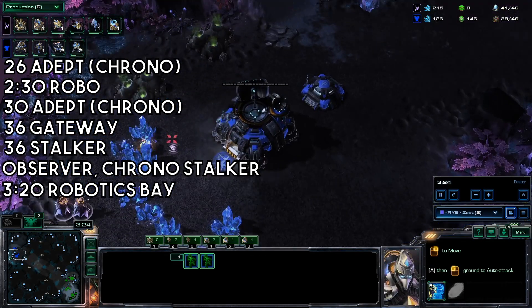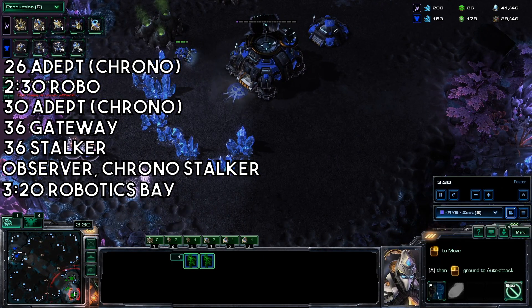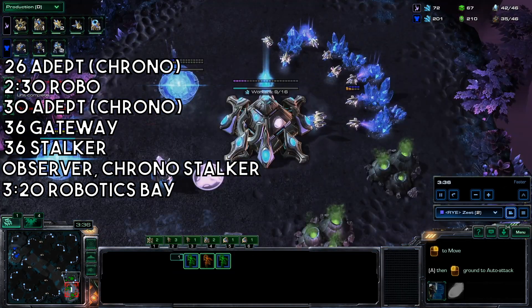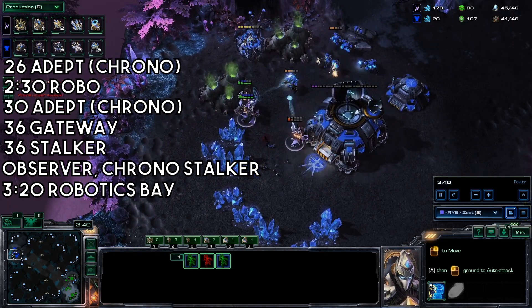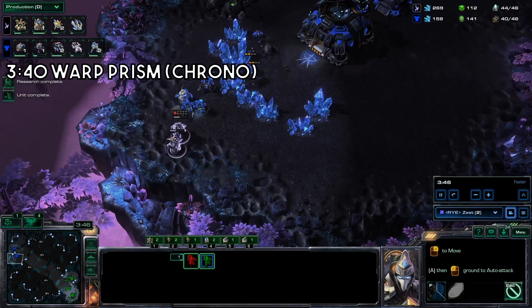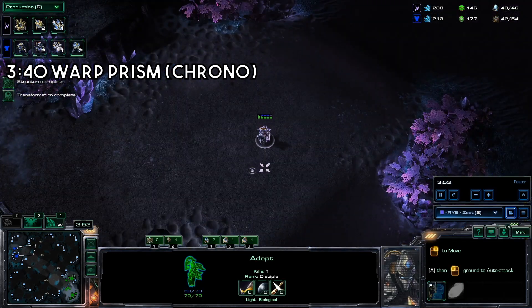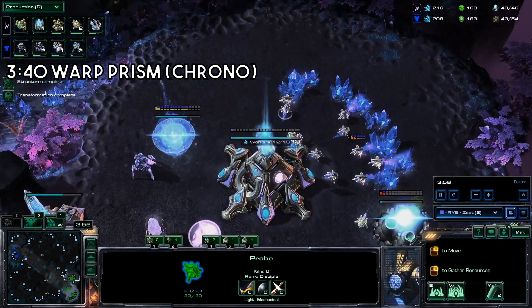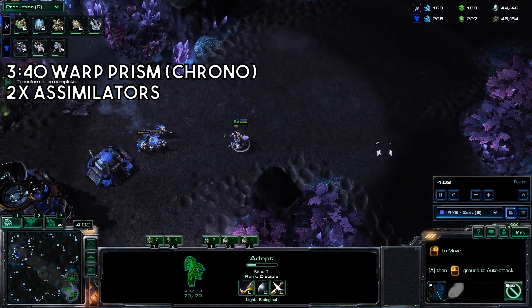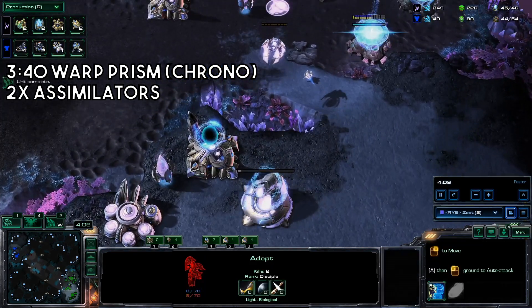Chrono the stalker, and build an observer from the robo, while also grabbing a robotics bay. Get a warp prism and chrono it. Grab both gases at the natural. Remember not to get supply blocked. Ideally, your adepts are still alive and scouting the front of the base to see if they're doing any type of push.